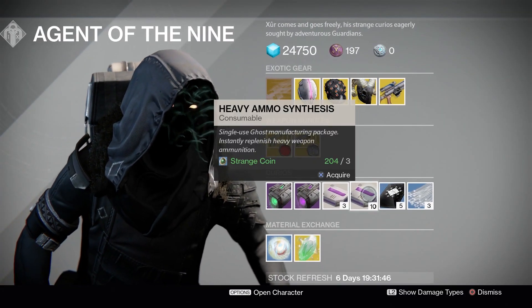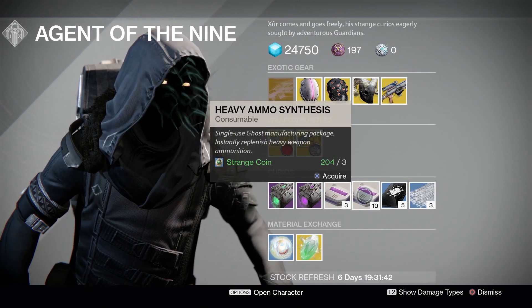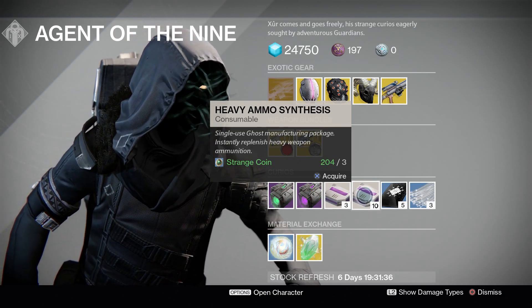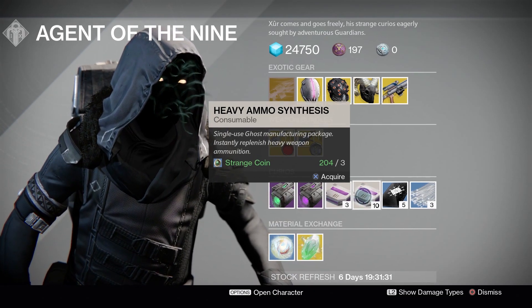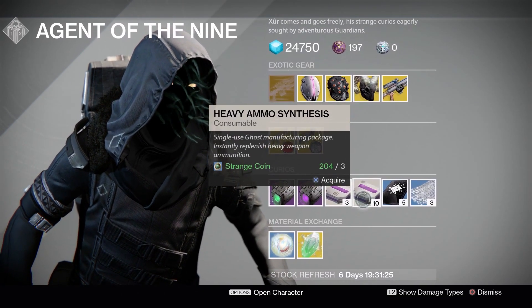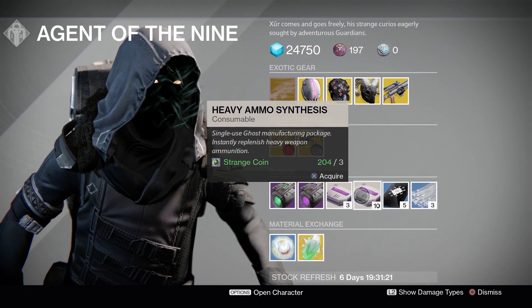Moving on to our Heavy Ammo Synths — we have a 3-for-10 deal and a 1-for-3 deal. The 3-for-10 is obviously the better deal. If you're big into PvE activities like Raids and Nightfalls, go ahead and stock up on some Heavy Ammo Synths. I usually keep around 80 to 100 on me on all my characters — they're fairly cheap and very nice to have.